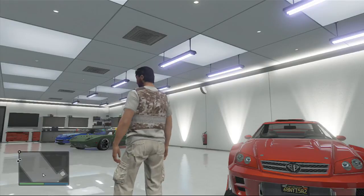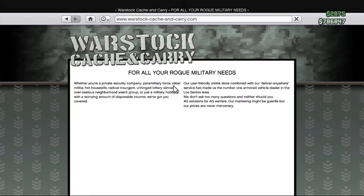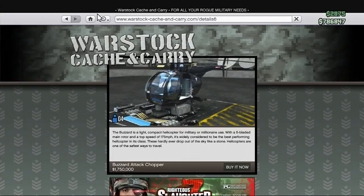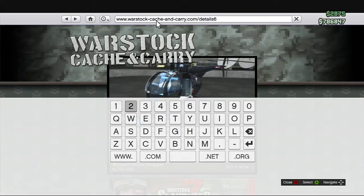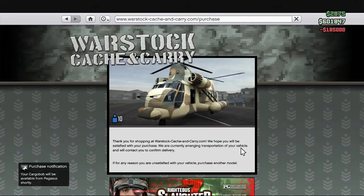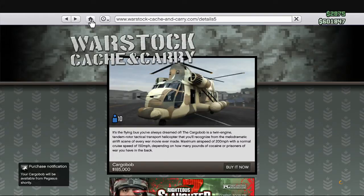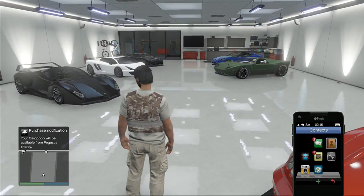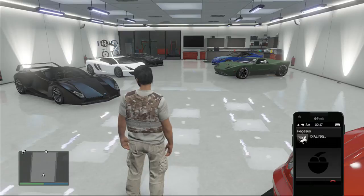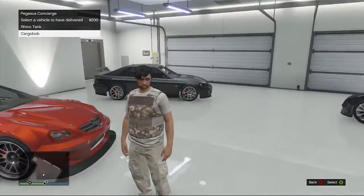Okay, now the next thing I'm going to be showing you guys — it's actually not a car, sorry — it is how to get the Cargo Bob. We're going to go to warstockcachetandcarry.com, then just choose whatever, go to the Home button, then press B and A, and then you want to type in the number 5. It's going to bring you to this page — buy the Cargo Bob, buy it now. Your Cargo Bob will be available from Pegasus shortly. Then go to the Home, spam B, and if we go to Pegasus, the Cargo Bob should be available from them. As you can see, the Cargo Bob is there — available — I could grab that if I wanted to, I'm not going to do that right now.